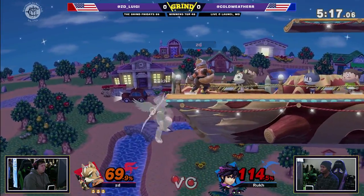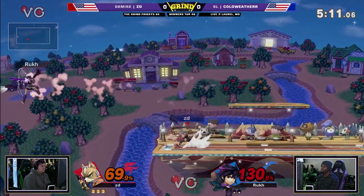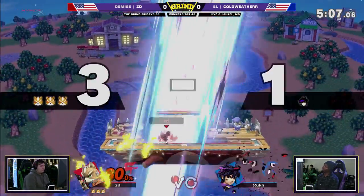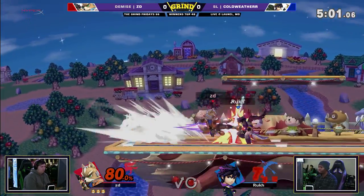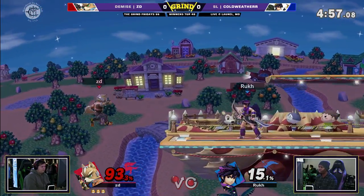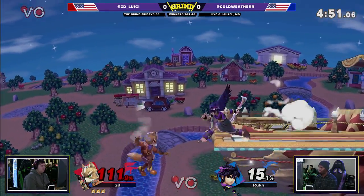Down throw forcing again a ledge trapping situation. And ZD just running around him — Coldweather's kind of getting stuck in shield, not tossing out aggressive options. ZD recognizing it. That side move was kind of sus. Coldweather definitely reaching for a kill, but ZD's only at 80 and still has three stocks. Cold is struggling to take one of them.